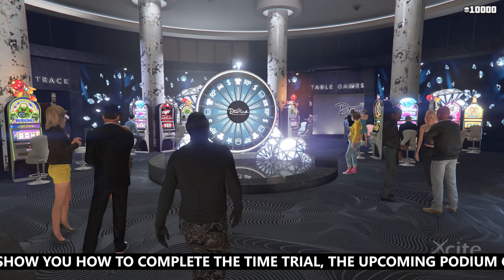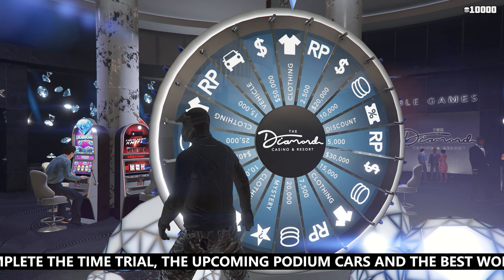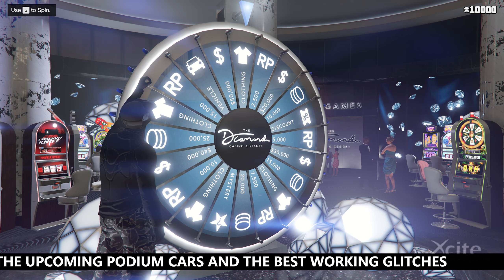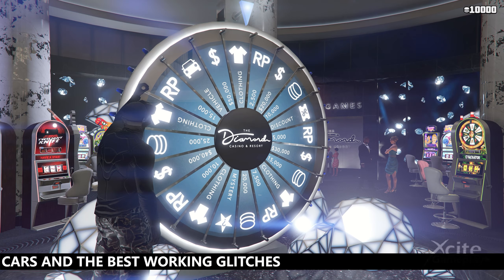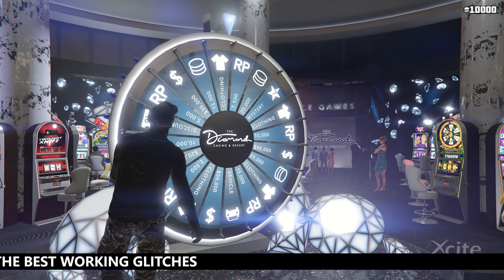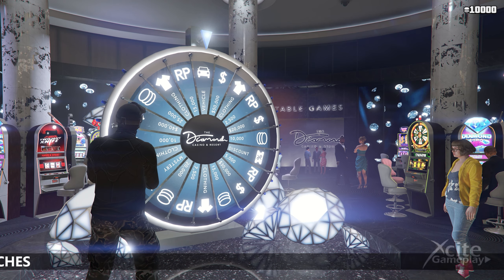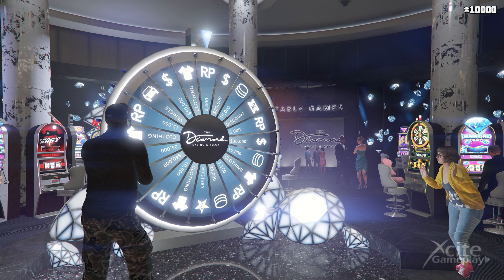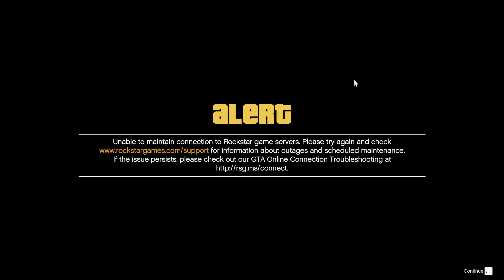Now we show you what to do when the lucky wheel doesn't fall on the car. Here you can already see that it is going too fast to fall on the car. Unplug the internet right away or close the app. Now I show the uncut version of what happens when you disconnect the internet.